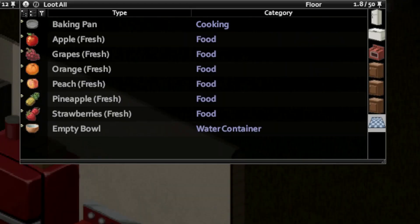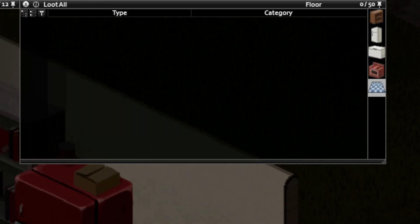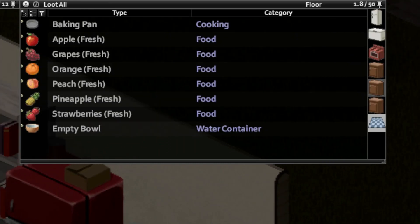After you have made the batter, you're gonna need a baking pan so you can pour it in there. Once the baking pan is ready to go, you can make the cake with up to four different items — whatever items that you want.